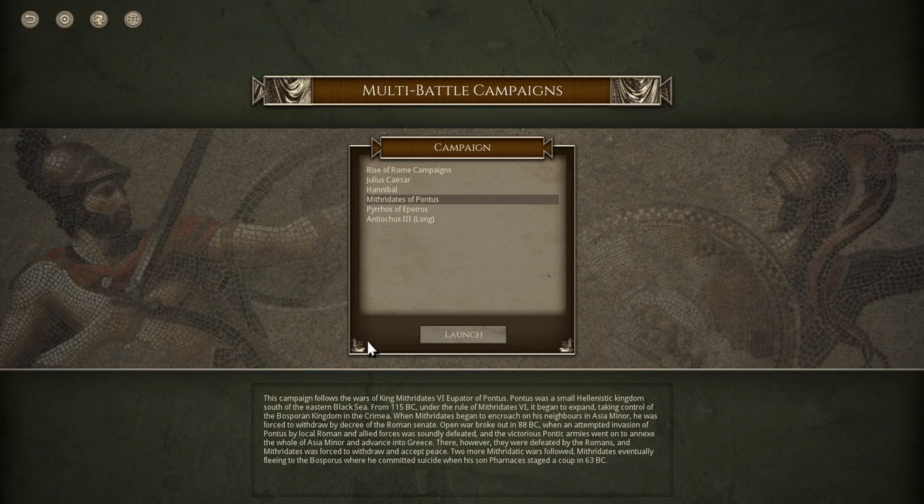I'll read the little blurb at the bottom. This campaign follows the wars of King Mithridates VI Eupator of Pontus — and I'm sorry if my Greek/Latin is bad. Pontus was a small Hellenistic kingdom on the southeastern Black Sea. From 115 BC, under Mithridates VI, it began to expand, taking control of the Bosporan kingdom in the Crimea. He was doing a whole bunch of stuff, and the Romans weren't happy about it. War broke out in 88 BC when he attempted the invasion, and Roman and allied forces were defeated.